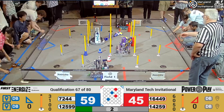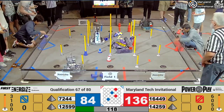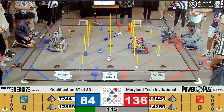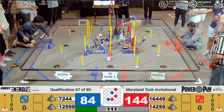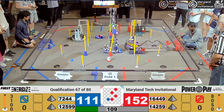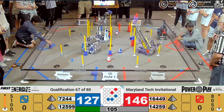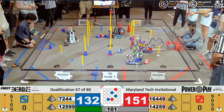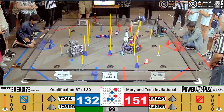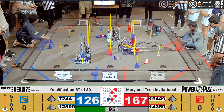Three, two, one. 14-69, picking up for the Red Alliance. That's Turbo V8, and they are putting that cone onto that high junction very close to them. Their Alliance partner, 16-449, Juniper Robotics, doing the same for the other high goal.